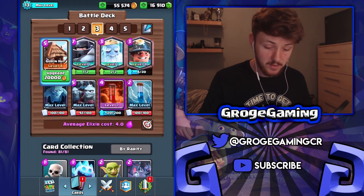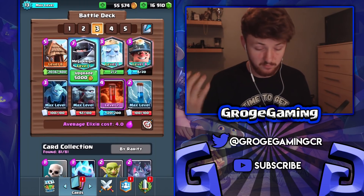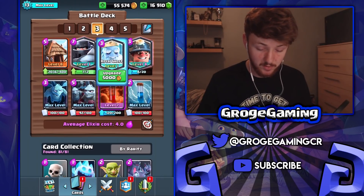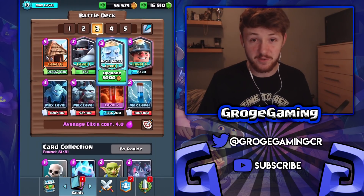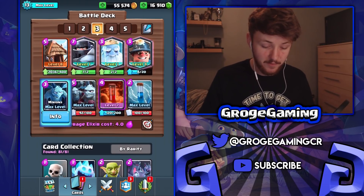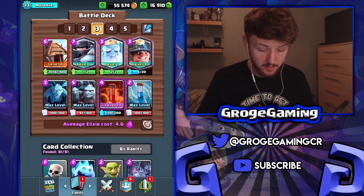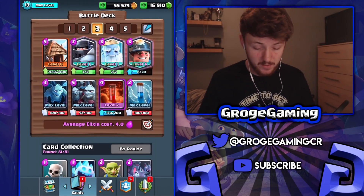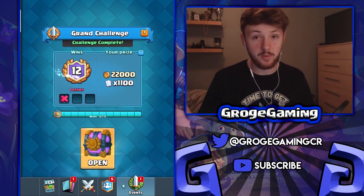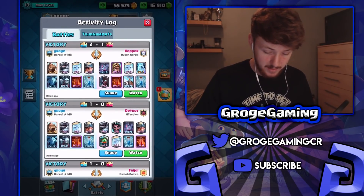In this deck we've got the goblin hut for chip damage and pressure, the mega knight which is really really strong right now, the royal ghost which is crazily strong — it just pops up on ranged units out of nowhere. We've got the miner to tank, minions and minion horde for bait, plus poison and zap. It's just such a solid deck. I'll throw on a replay and then we'll open up the 12-win chest at the end.